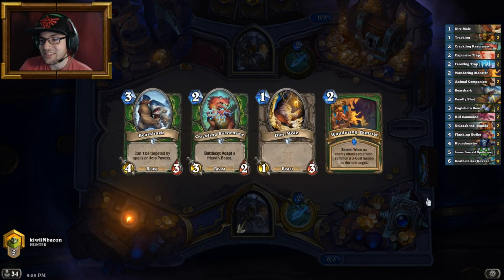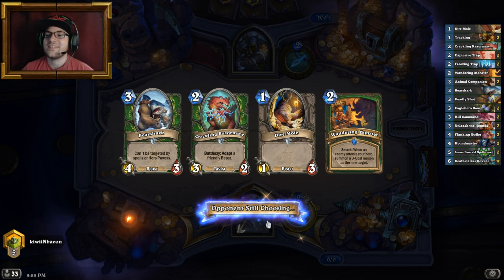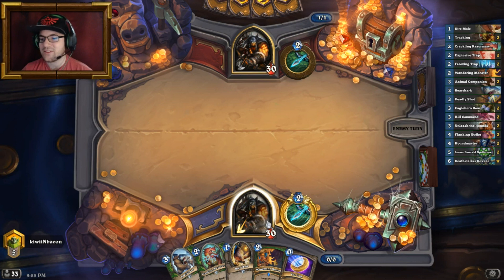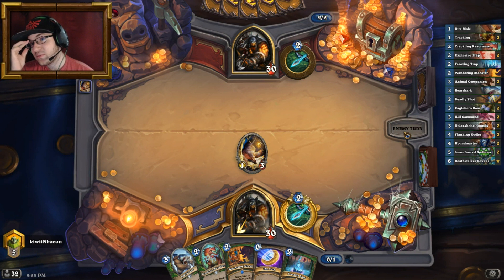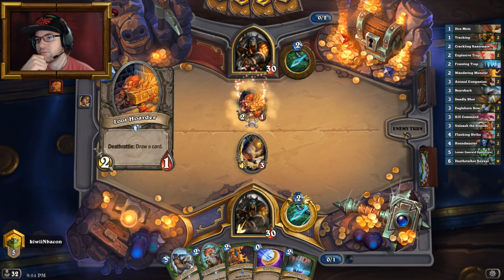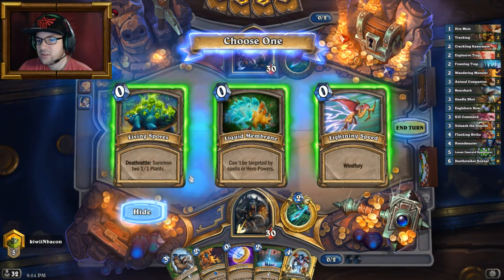This hand is beautiful, I will keep it — that is just something you want to keep. This hand is amazing, I'm happy about it. Perfect curve — well, perfect curve would have been Houndmaster instead of the Wandering Monster, but basically perfect. I've got double secret on turn four though, so that's a thing. Or I could just coin out Bearshark. I have to do it — I have to do the perfect curve: turn one, turn two, turn three into Houndmaster on turn four.